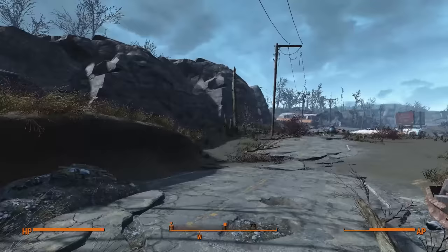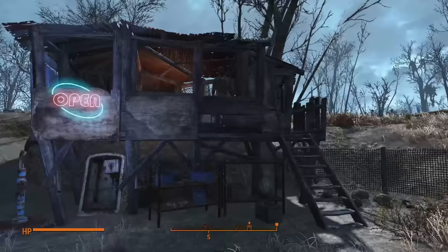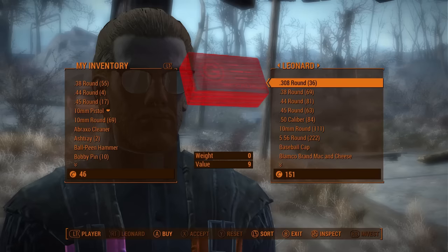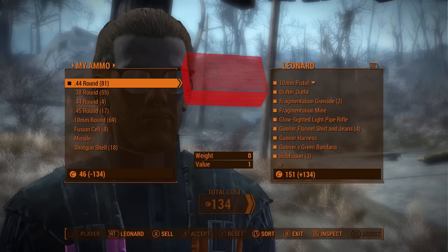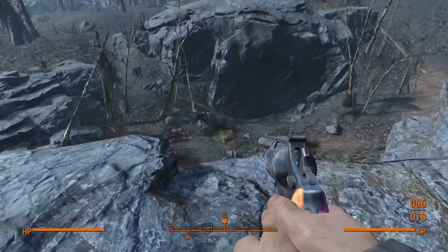Four bullets will not get me very far. If I follow the road north, conveniently towards the Deathclaw mother whose baby we are delivering, we can come across the unmarked shack belonging to Leonard Murr. Leonard is the MVP of the run — he sells .44 rounds to the player at any level, and he sells a lot of them. Right now he has 81 bullets up for grabs, so naturally I take them all. I made sure to loot everything from the Museum of Witchcraft, the real money makers being the blood-soaked clothes and weapons of the formerly alive gunners. Not only do I get all his .44 rounds, but I also take all of his money. Things could really not be going any better.